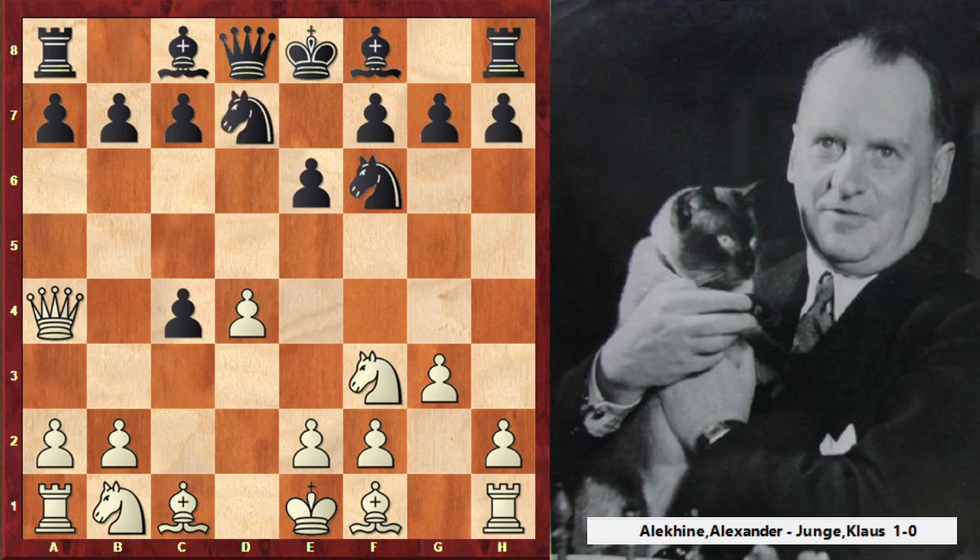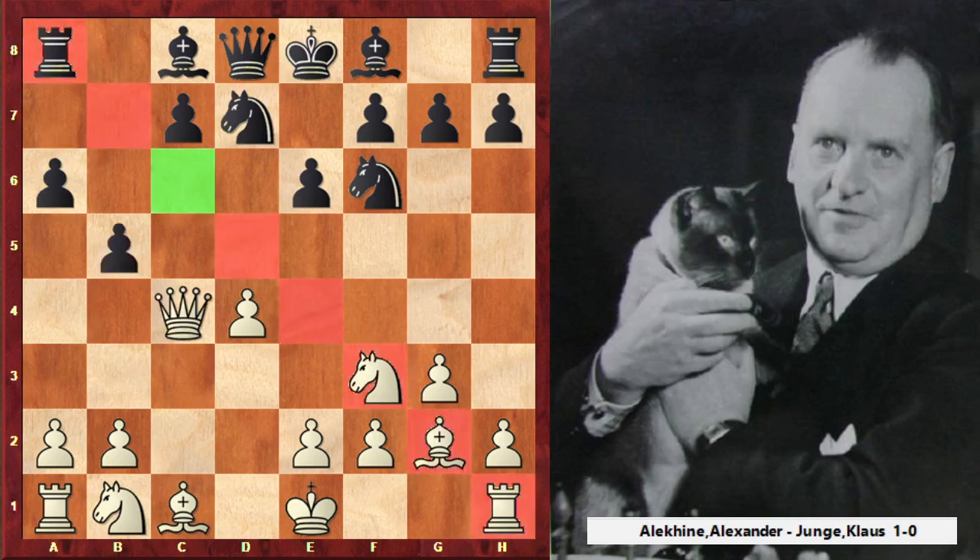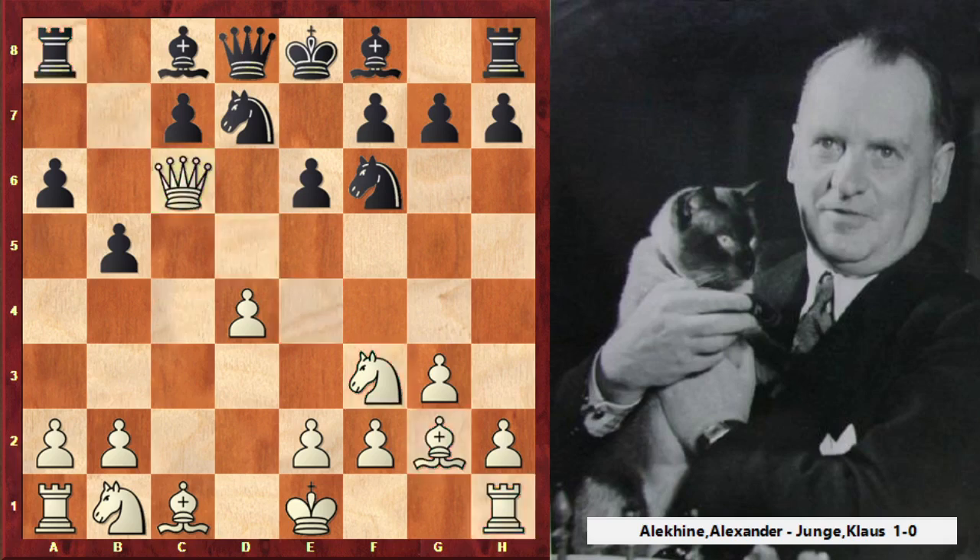Knight to d7, Bg2, a6 and b5. Now at first look it seems like black has big difficulties because of the open line and weak c6 square. But as I told you, black will be okay. Looks like black has problems, but maybe not, because white's queen is too far and this queen will soon be under attack.